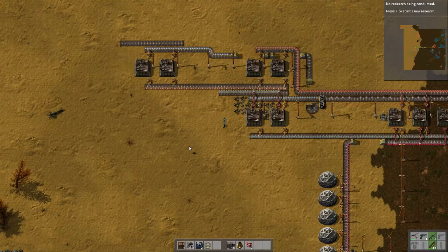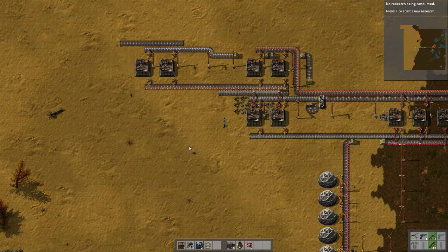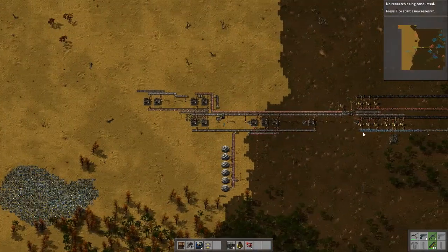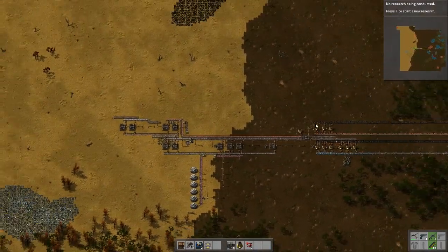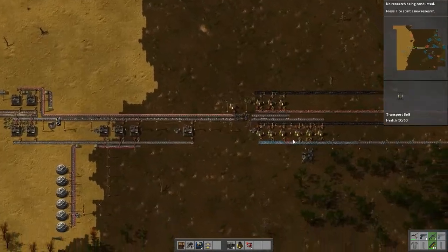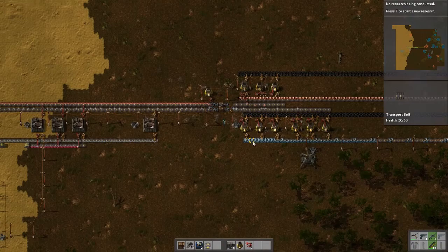Hey guys, Oni here again with episode 3 of our Factorio Let's Play. Last time we left off, I was low on iron and needed to increase my mining abilities, so I added some more electric miners. Now I have more than enough iron coming in - as you can see, there's a backlog already.